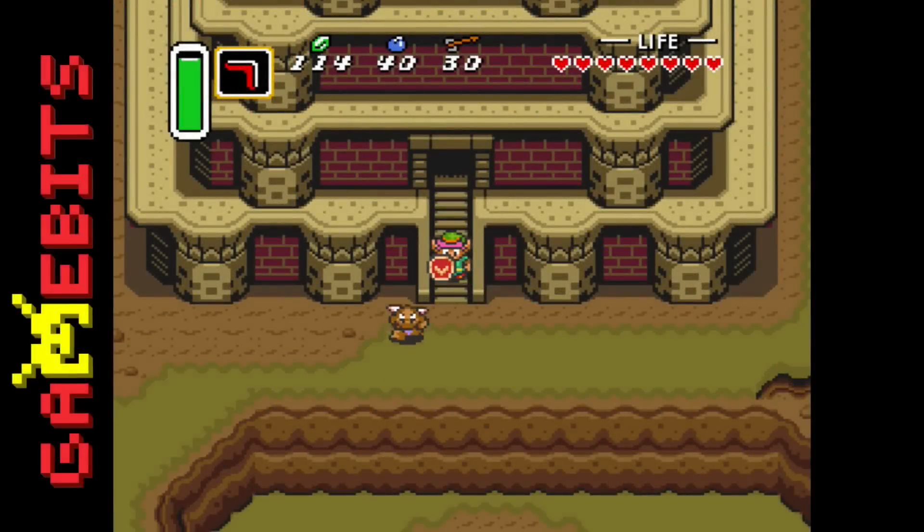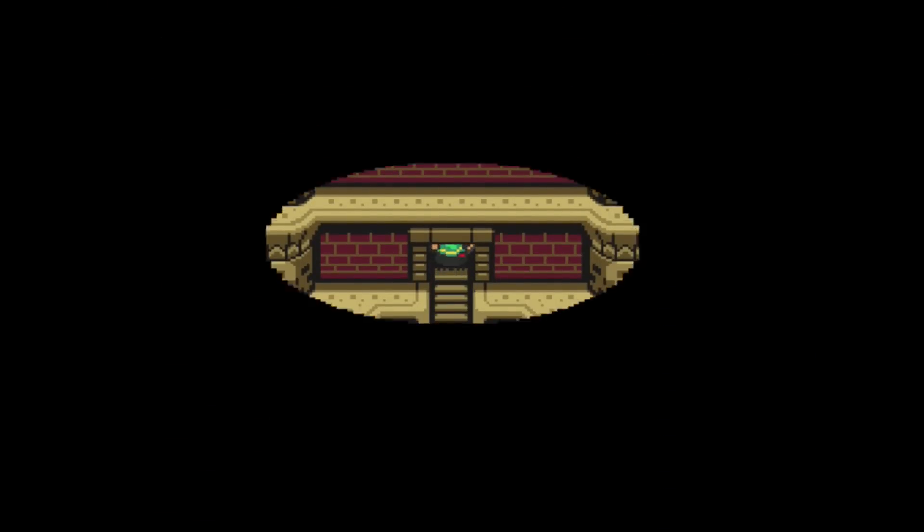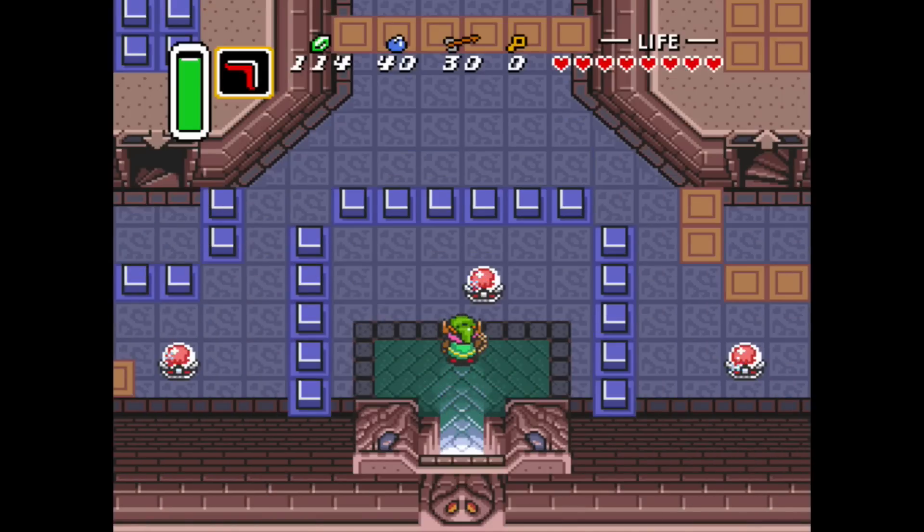Hey, it's Ken Gagney with YouTube Channel and GameBit, here to continue my Let's Play of Zelda 3 for the Super Nintendo, played here on the Wii U Virtual Console. I'm headed into the Tower of Hera, atop Death Mountain. This is the third dungeon of the Light World, and pretty soon you'll see why I'm making that distinction.